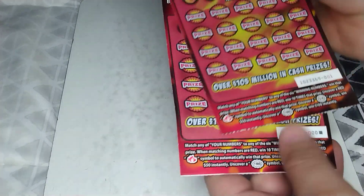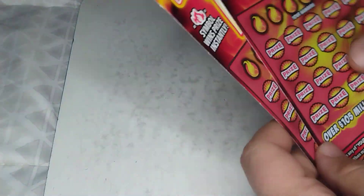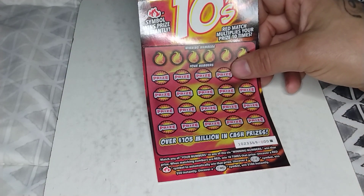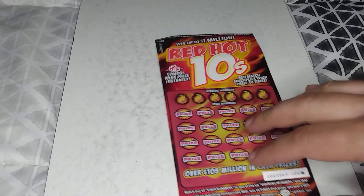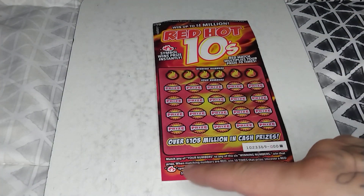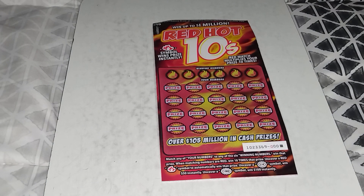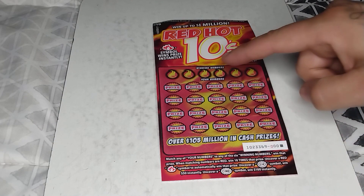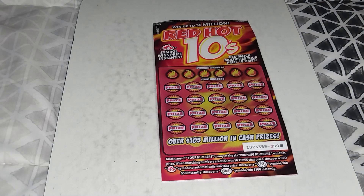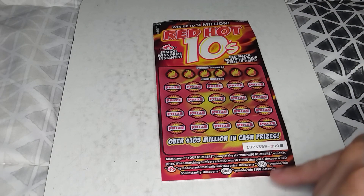On the Red Hot 10s we did get black box specials - triple zero and ticket one. The guy just put these in the cases when I was going into the store, putting in the new tickets. So if we find the fire symbol, match any of your numbers to any of the six winning numbers to win that prize. When matching numbers are red, you win 10 times that prize. There's also a $50 or $100 burst.